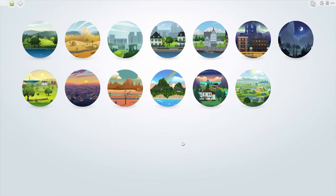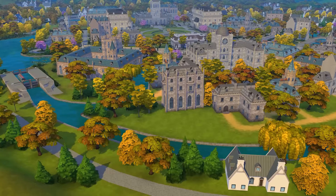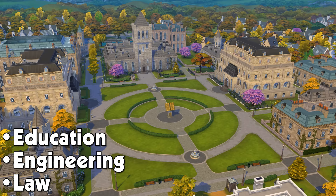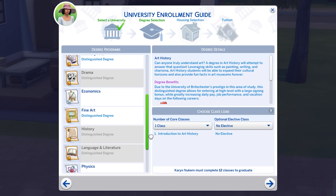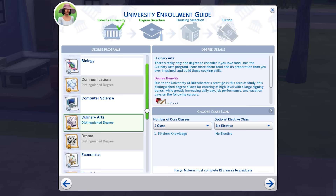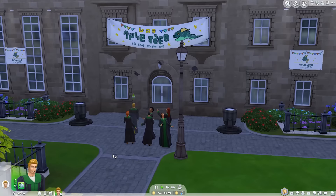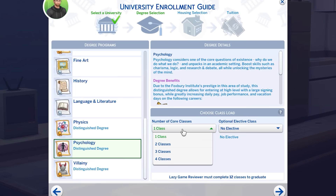Sims can go back and forth between the two campuses at any time just to visit, and they're both contained in the new world of Brightchester, so it's easy enough to waft between them. But you still have to enroll in either one or the other when pursuing a particular degree in a particular field, including the education, engineer, and law careers added in this pack. Each university also offers their own distinguished degree programs that provide additional bonuses to careers after your Sim successfully graduates — higher wages, more vacation days, quicker advancement — all guaranteed so long as you graduate with a degree of distinguishment. And that's how you know The Sims is pure fiction.